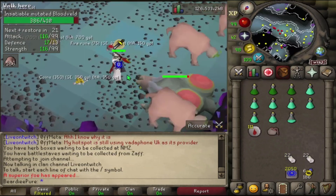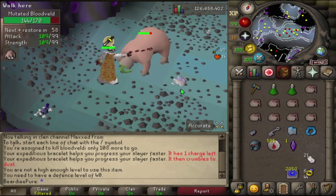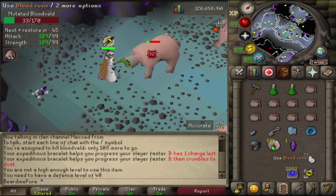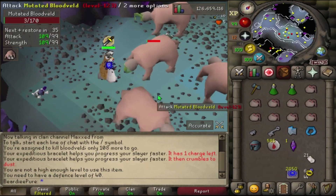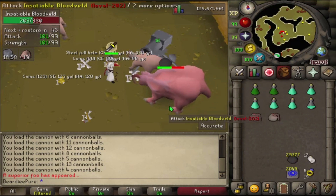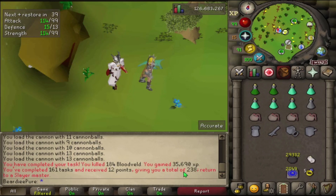First Nicki encounter of the task — come on, drop the imbued heart! Got nothing from her but did get a totem piece so not all bad. Making this my last kill down here with 44 blood velds left — heading back to Nieve's cave. We've got two totem pieces, an ancient shard, a full crystal key, and nearly 600 blood runes. The XP and loot down here is a lot better than normal blood velds. Blood veld task done: 35,000 XP and now 238 points.